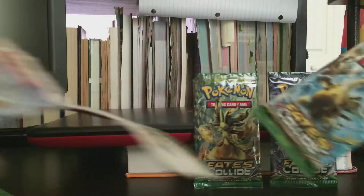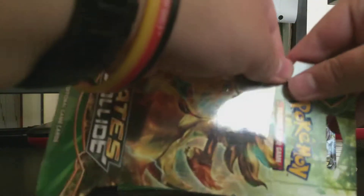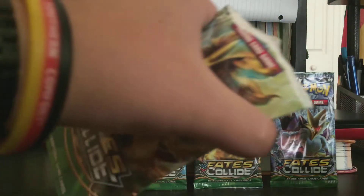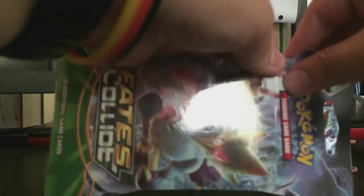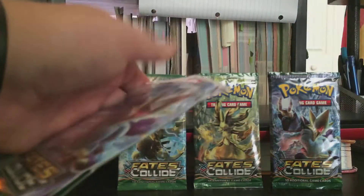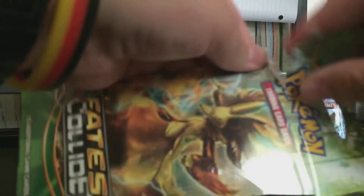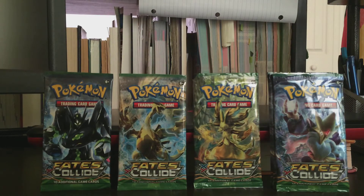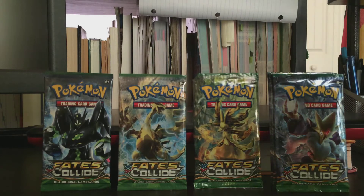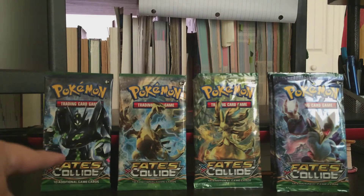Out of that we end up getting a Lugia Break, and then the next pack has a Delphox Break cover with Mega Alakazam, followed by a Mega Alakazam cover, and we get Mega Alakazam again. Can we pull off a Zygarde here? We did indeed get the Zygarde. So we have all four pack types of Fates Collide: three Mega Alakazam packs, one Delphox Break pack, one Lugia Break pack, and one Zygarde 100% form pack.